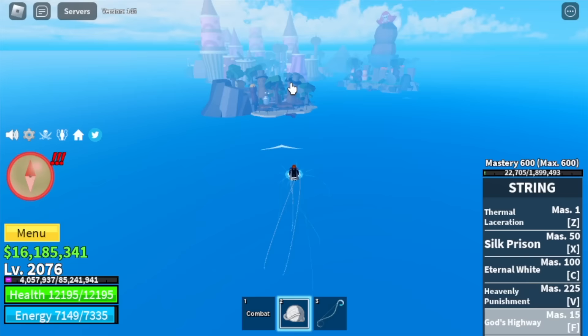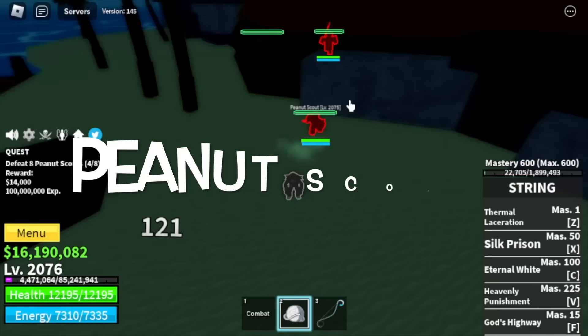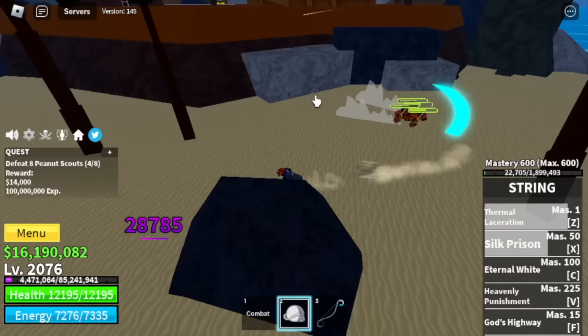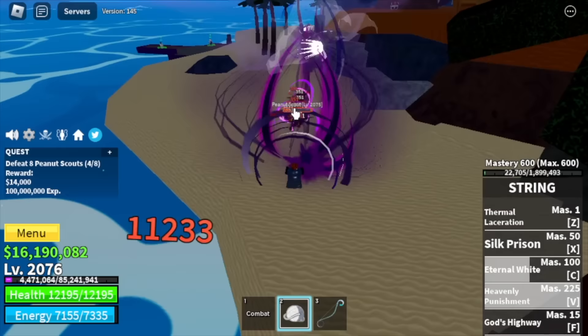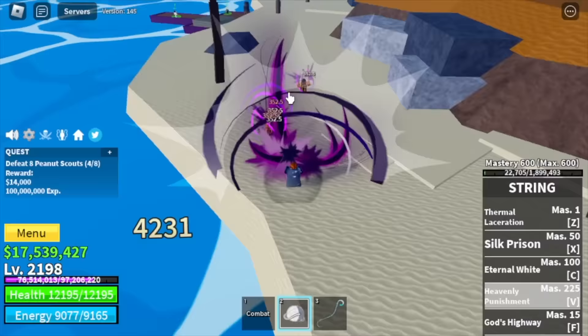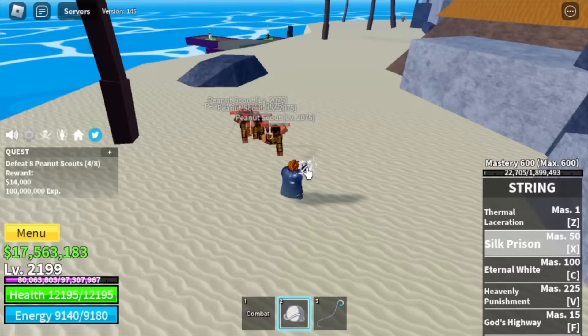Next up, final island, the Sea of Treats. First, the Peanut Scouts — let me show you how to defeat them easily. One X skill, one Z skill, one C skill, and defeat them with the V skill. That is enough. You're gonna keep grinding here until you reach level 2200.